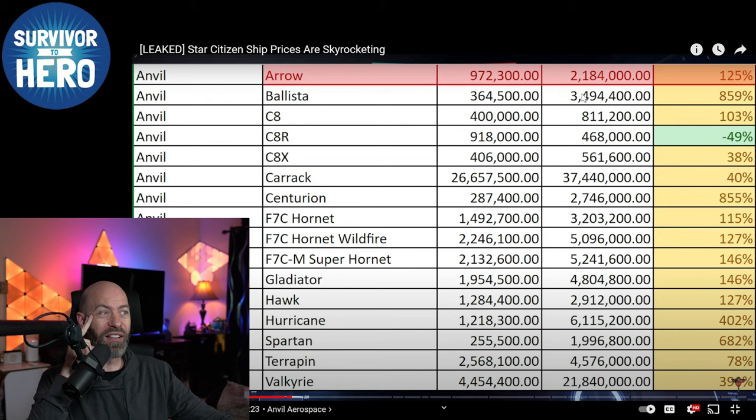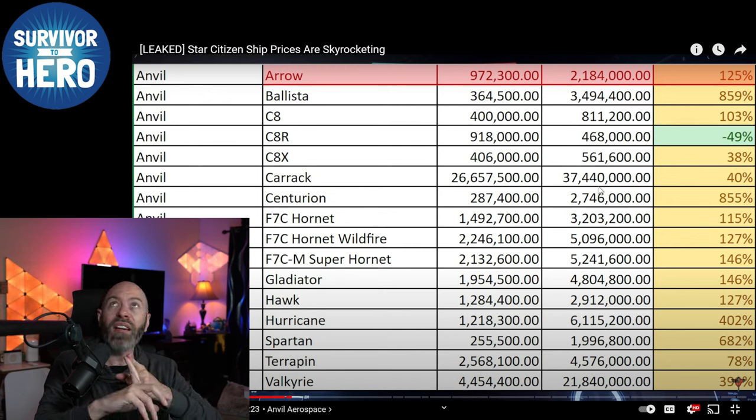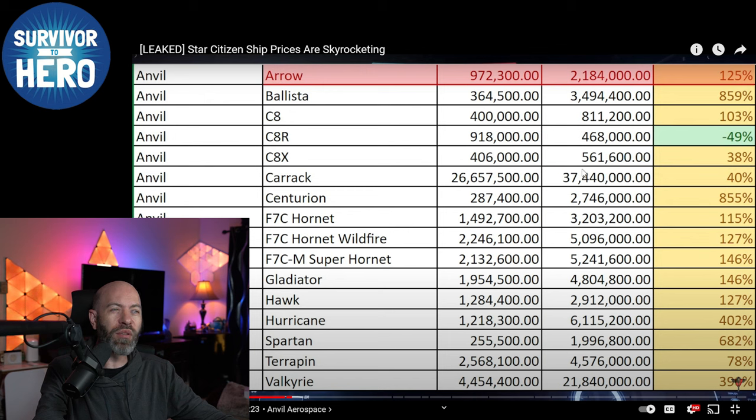The Ballista ground vehicle is going up — missiles will be able to penetrate armor and air defense. If you're going to have a Ballista, this is for Jumptown really. They're going to want to see the gameplay and make it a more mindful decision — you can't just easily buy one. Then there's the Rescue Pisces. I think it's one of the best ships in the game — I think everybody should have one. They made it super affordable so everyone can. These will fit into the Polaris, the Galaxy, and small medical bays. They fit in an Endeavor, an Odyssey, and new ships with hangers.